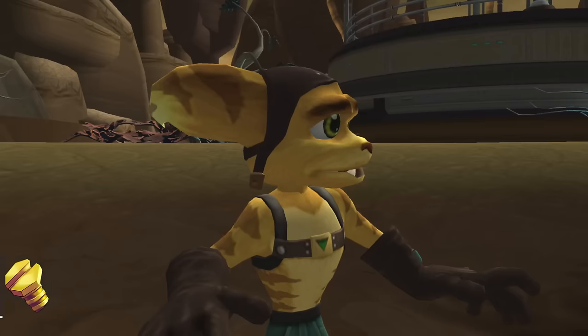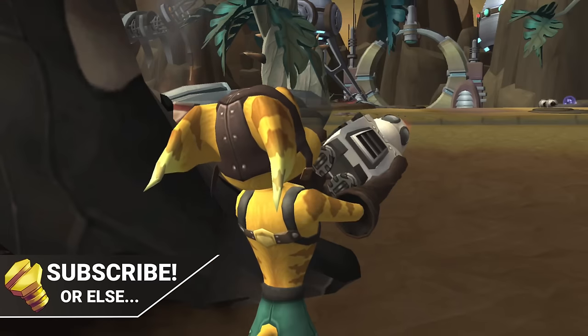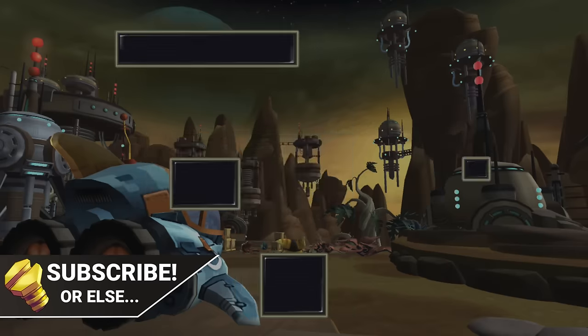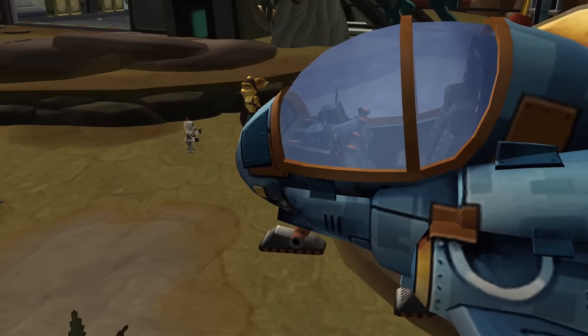So Ratchet's randomizer will start out just like you expect. Our heroes meet each other on Veldin, Ratchet has the bomb glove to start, you have to change the camera inversions if you're a sane person because this game has them backwards, and then once Ratchet and Clank get into the ship, things start to get fun.